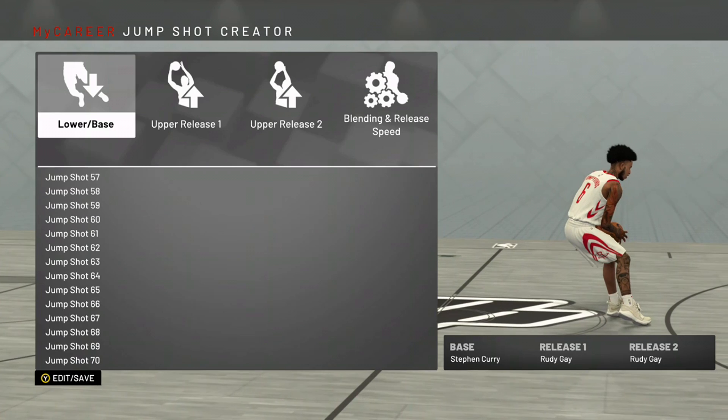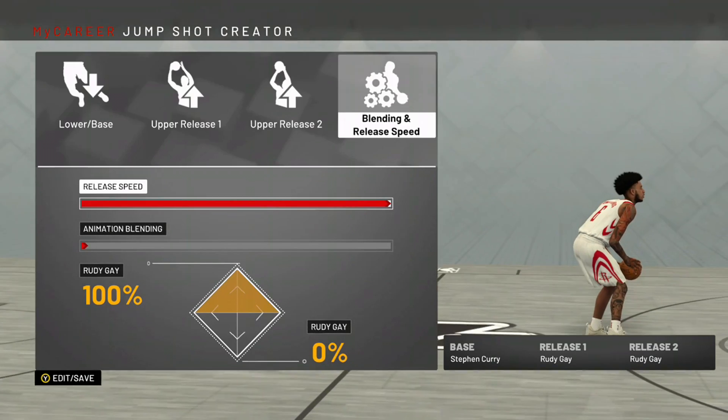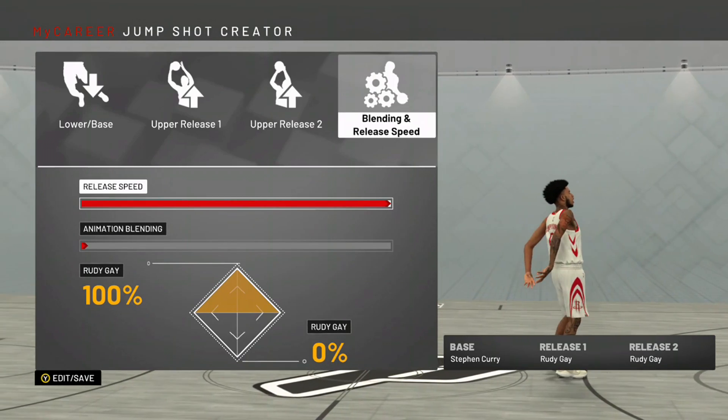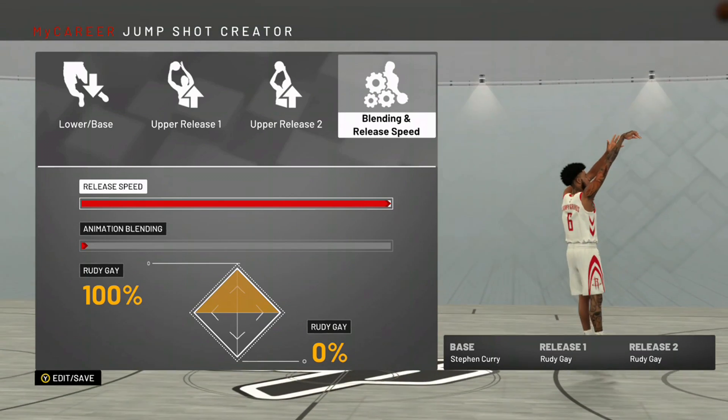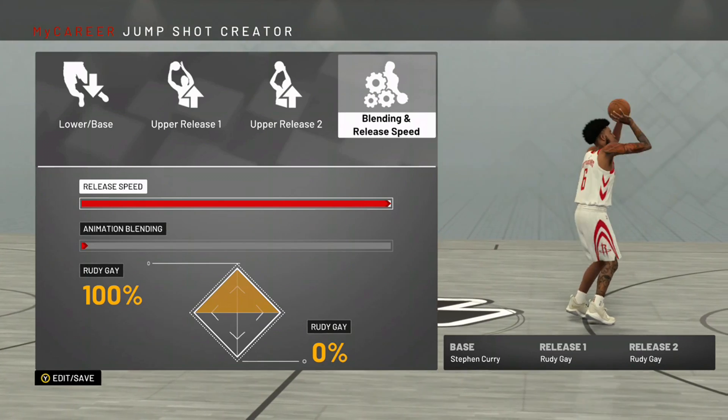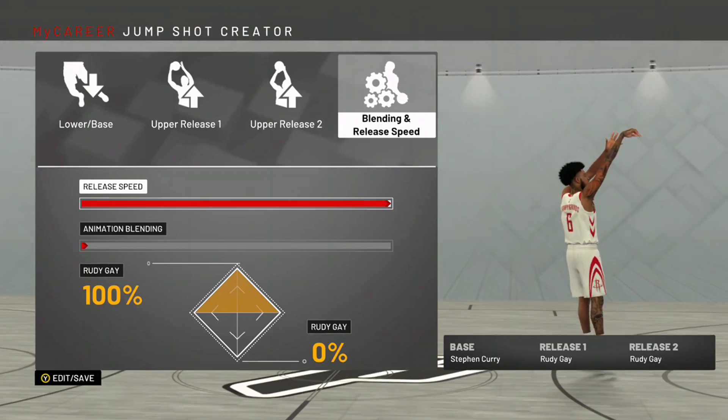Y'all know Stephen Curry in real life shoots full court greens, half court greens, contested greens, etc. So for this jump shot I'm using Stephen Curry's base, Rudy Gay for release one, Rudy Gay for release two, max speed. I'll get right to the video — but that's my jump shot right there. Make sure you like, comment, subscribe.